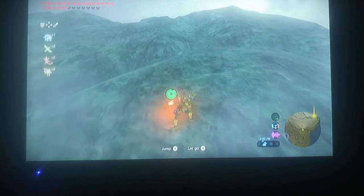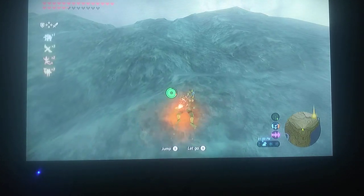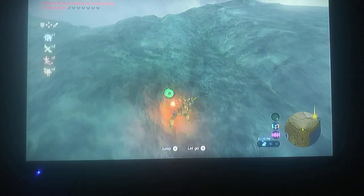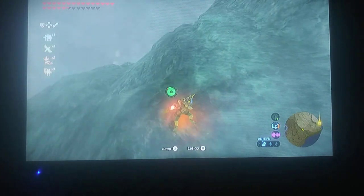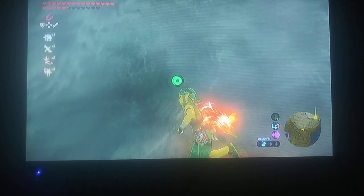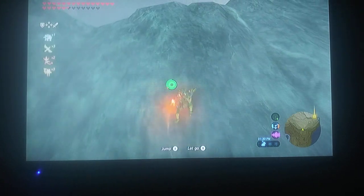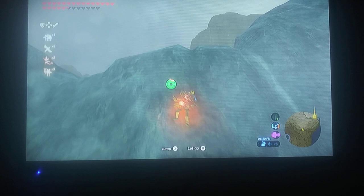It's always two stars for each upgrade for the full set depending on the set you use. For example, if you have the rubber armor at one star on all three pieces, it's not going to help you be unshockable. If it's two stars all three across the board, then you will be able to be unshockable, meaning you will not get electrocuted. A benefit of that is you won't be able to drop your weapons, so it helps prevent losing weapons and also prevents enemies from getting a better weapon option against you.